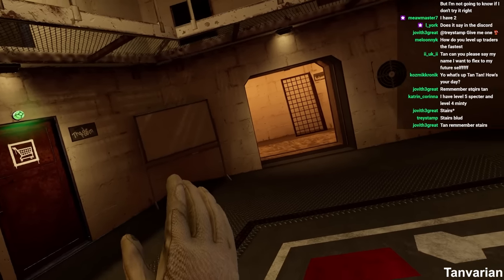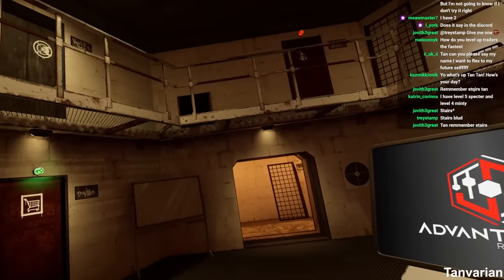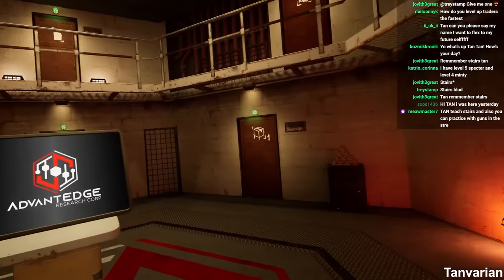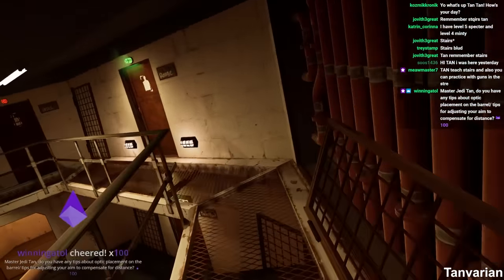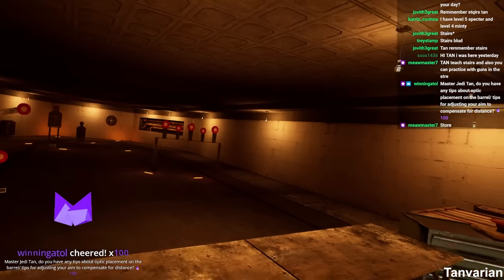Do your ADS and point fire practice with the gun of your choice on the whiteboard if you don't want to go to the training area, or head to the training area. But remember, you're stuck with the guns available there. You can also come into the range here because you can bring whatever gun you want.